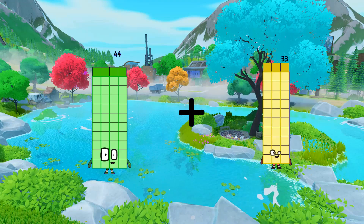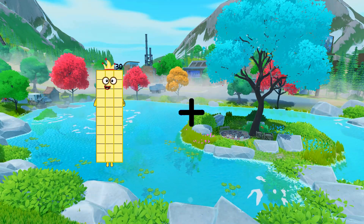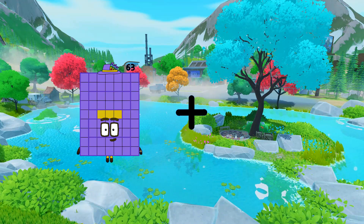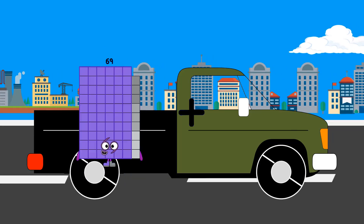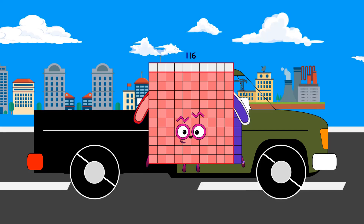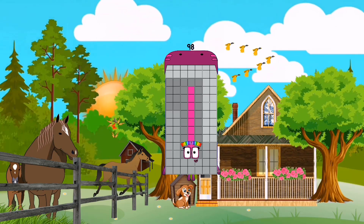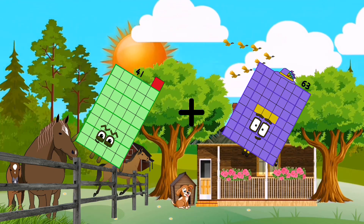40 plus 44 equals 90, equals 134. 20 plus 36 equals 56. 56 plus 31 equals 94. 13 plus 103 equals 116. 36 plus 62 equals 90. 41 plus 63 equals 104.